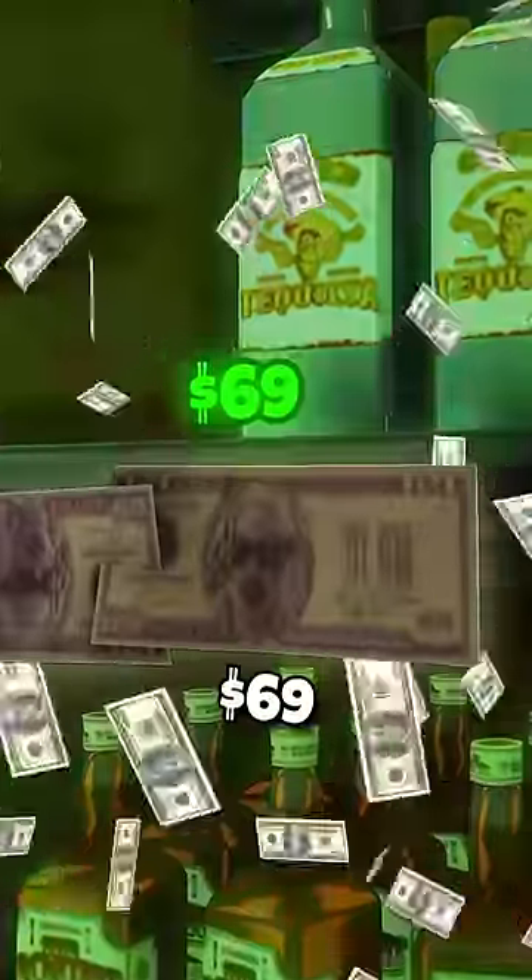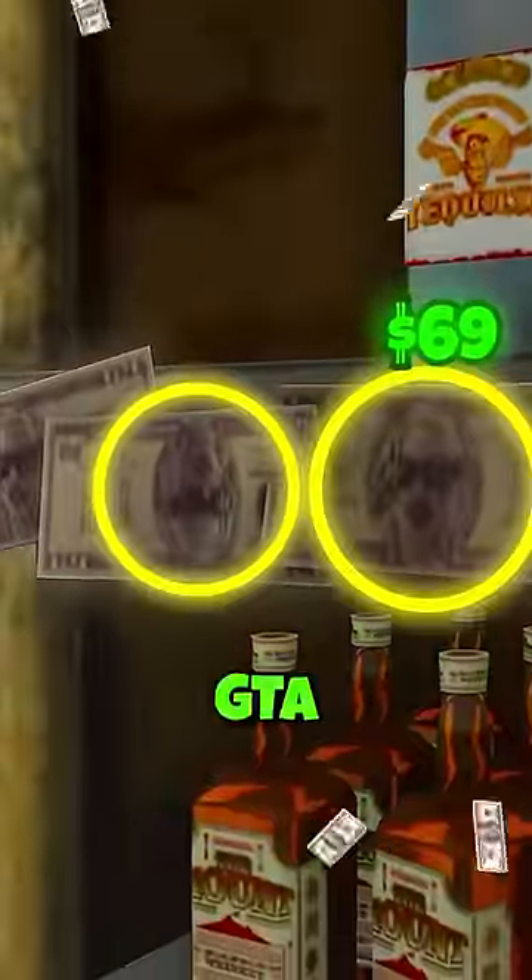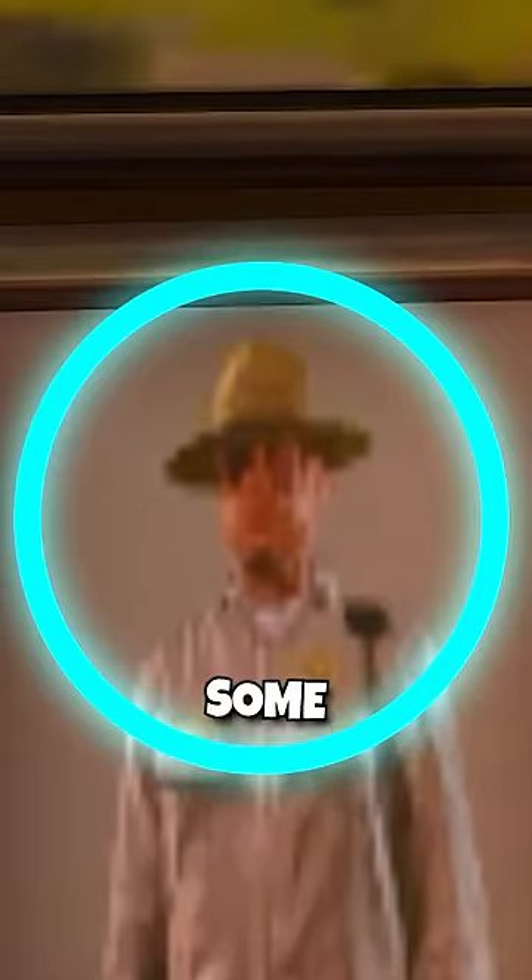Behind the bar you can find $69 bills with the face of the GTA covergirl on it. On this wall, you can find the picture of a cop that has a black eye for some reason.